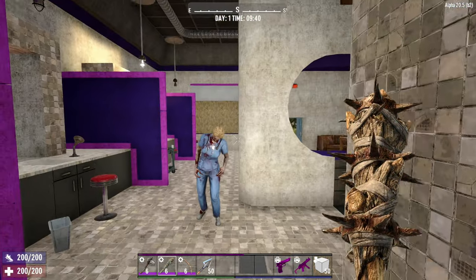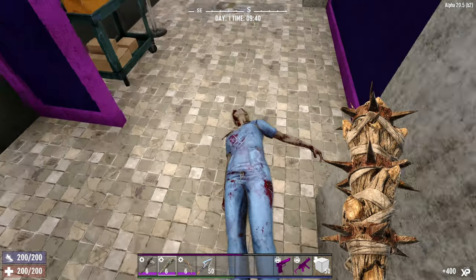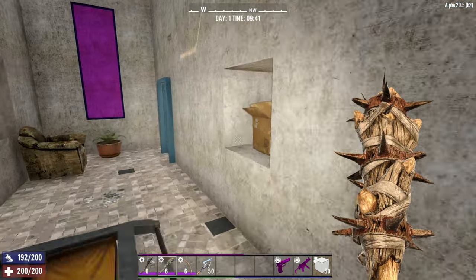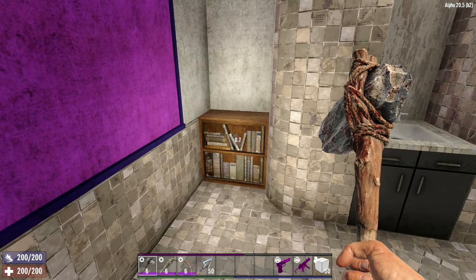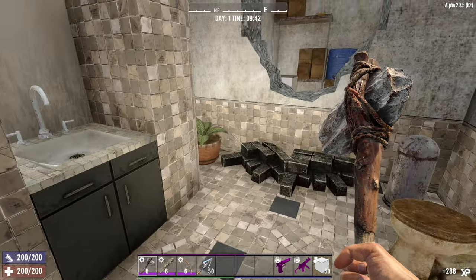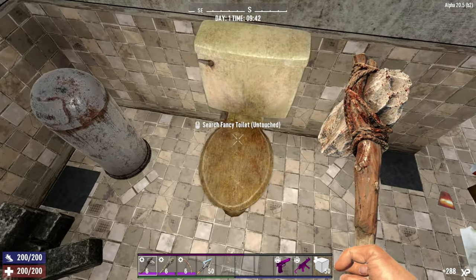Let's go and say hello to the local nurse - she came to get her nails done but unfortunately she's just got a full facial from me. There's a bookcase in here with nothing for me today, and another sink. Oh, a nice little toilet as well.